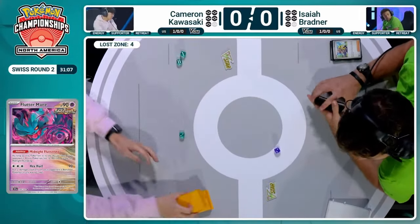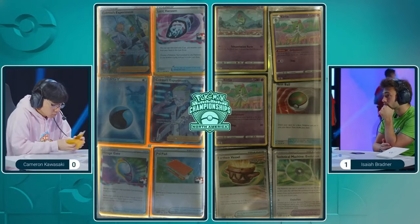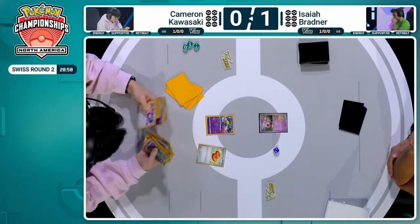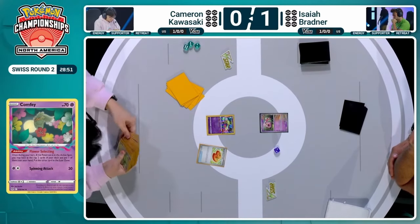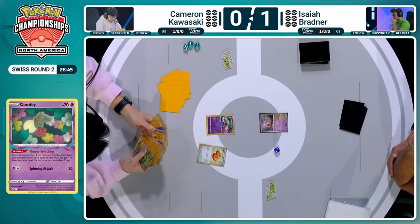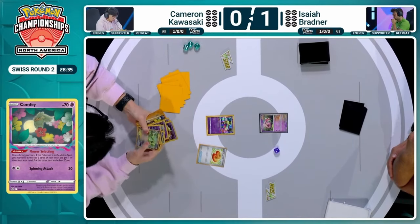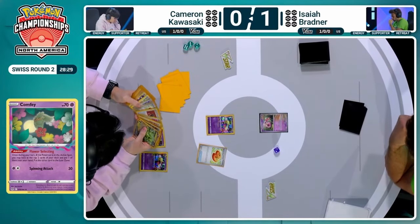The Unfair Stamp was unfortunately just a little bit too unfair for Cameron. Isaiah could end up suffering from that as well. After the Flutter Mane comes in the active — it's Colress that gets cards in the Lost Zone. With two of them prized, it's going to be difficult to actually get cards in the Lost Zone. You want to be chaining those Colress's Experiment as much as possible — not only stacking up your Lost Zone, but also stacking up cards into your hands for future turns. So that could be very difficult for Cameron having two Colress Experiments in the prize cards. Maybe a little less experimenting in this game.